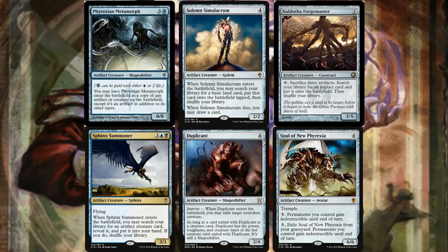Solemn Simulacrum gets us a land from our deck and when it dies we draw a card — good in artifact-based decks. Kuldotha Forgemaster: sacrifice three artifacts to get whatever we need from our deck — maybe a Paradox Engine or Aether Flux Reservoir. We have a ton of disposable artifacts, so as long as we get to what we need to win, giving up three is more than worth it.